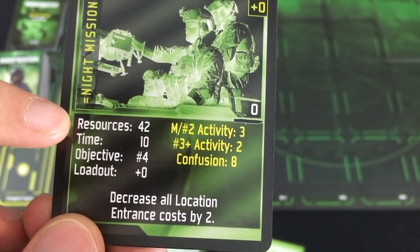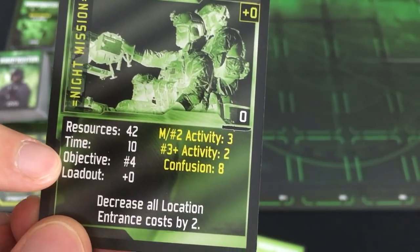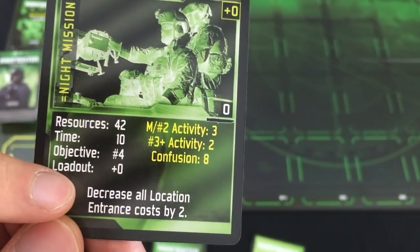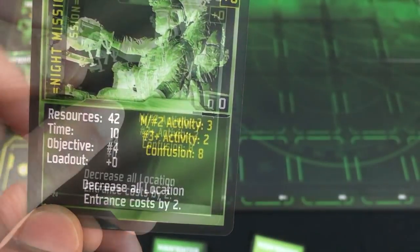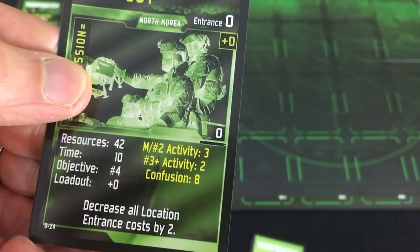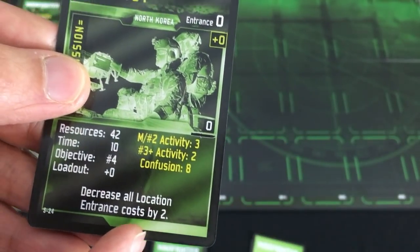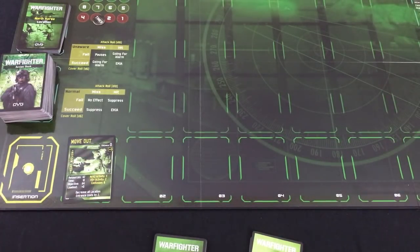Your mission will tell you how many resources you have to spend on your squad, what time to start at, where to place your objective in terms of how far it is from your starting point, and any modifier for your squad's loadout — how much stuff your squad members can carry. You also get activity and confusion values. Those will come into the stealth elements I'll explain later. And some missions have a special effect; here it's going to be easier to get into all locations. So I go ahead and put that right there on the mission spot of the board.